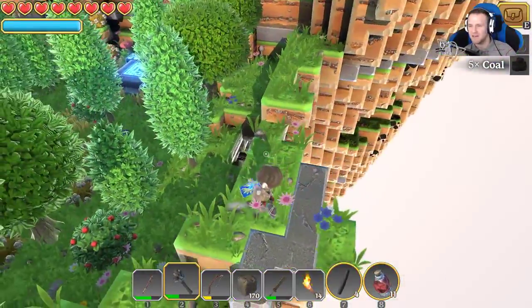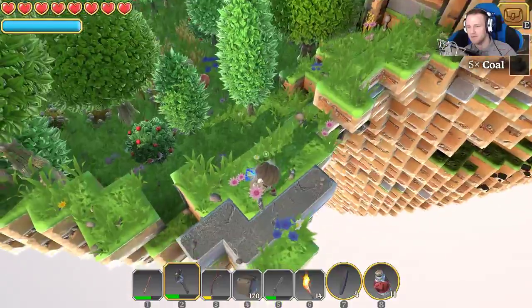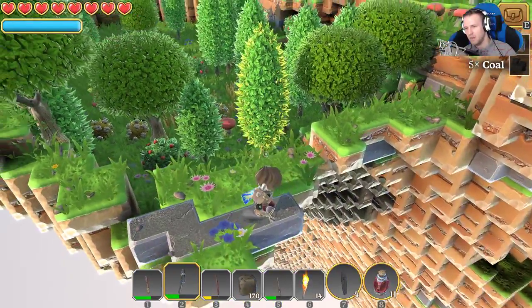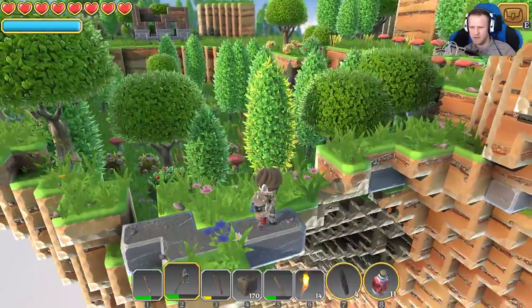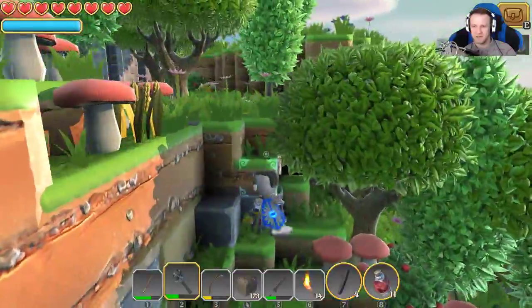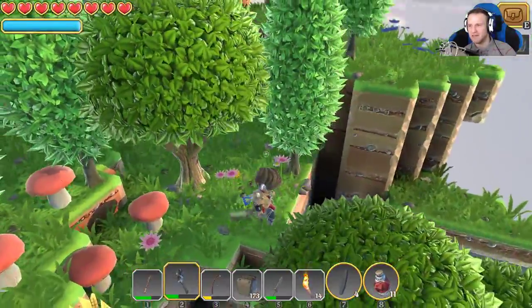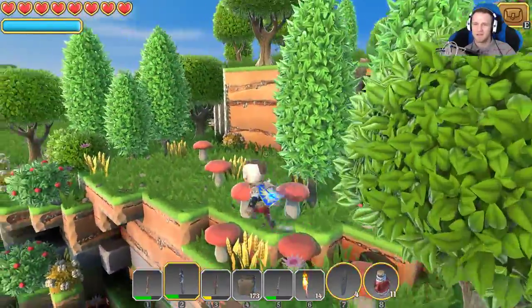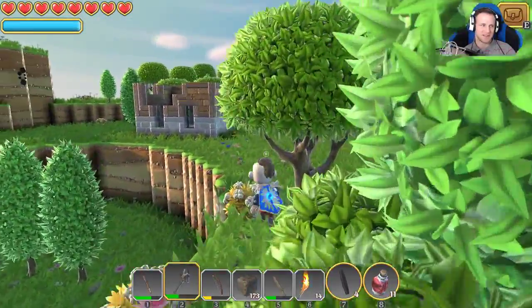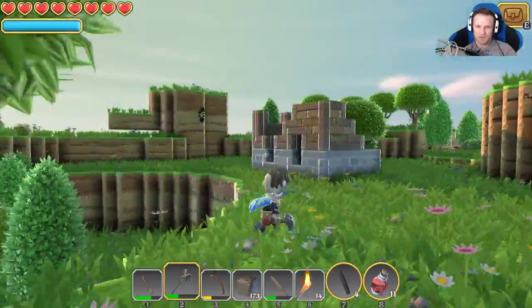Danger! Look at all that coal — it's all on the edge of the world though. Look how deep that goes. What is that? Just stone? Very interested in all this coal now. I need it to make my copper, need my copper so I can make my weapons, need my weapons so I can destroy my baddies. It's a cruel, cruel, vicious circle.